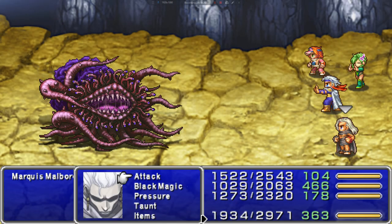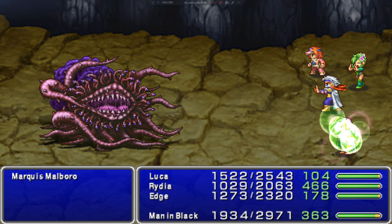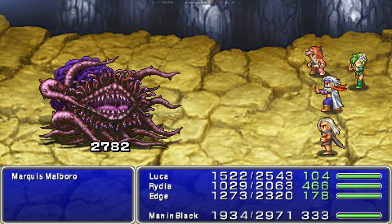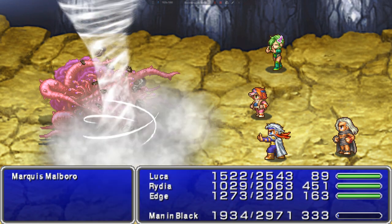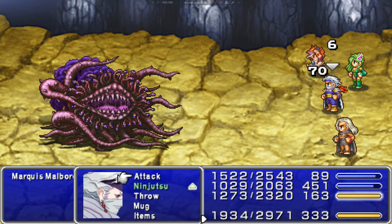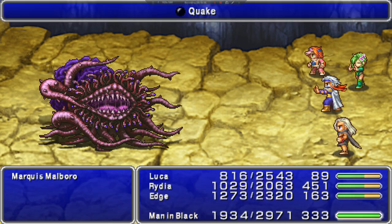First thing we do is hit him with a Flare Tornado, then we're going to hit him with a Quake. Thank God. We have to be careful with him because he can cast Reflect on himself, which is a problem. However, he cannot reflect Quake — just a heads up.